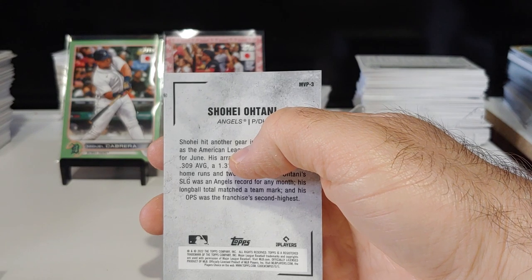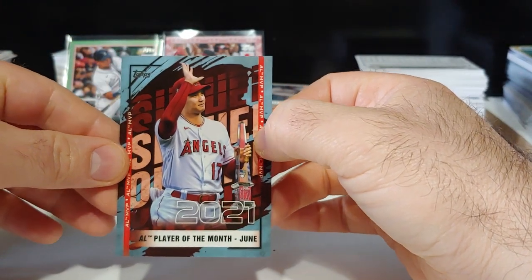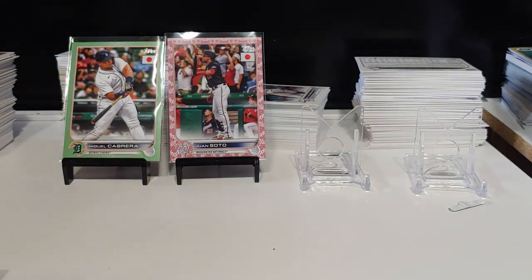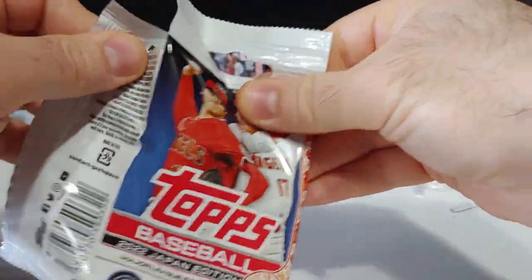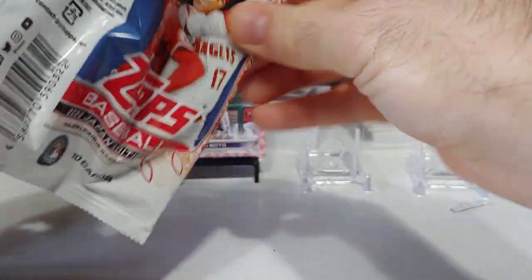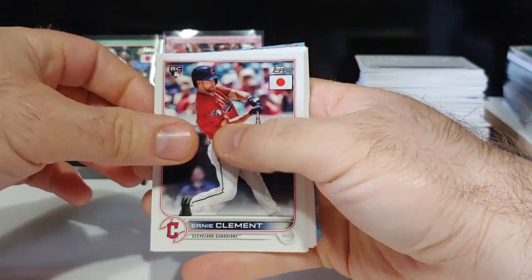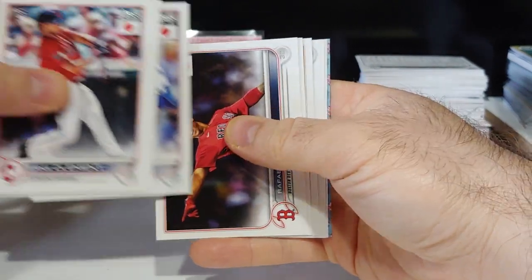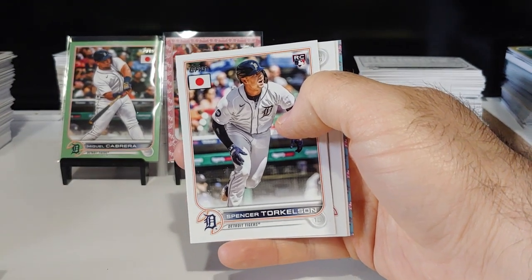That is number three — American League Player of the Month in June, so very nice. Next pack up, still looking for our first cherry tree, and we just found one. Here we go — hopefully we got a big rookie. Really want that Wander, Mookie Betts, Devers, Lou Bob. We got a nice Torkelson rookie card right there.